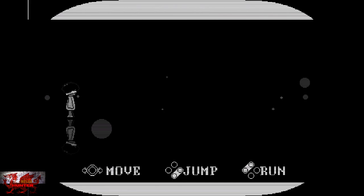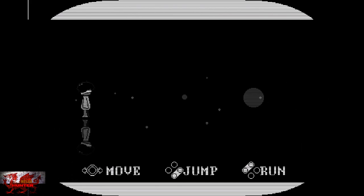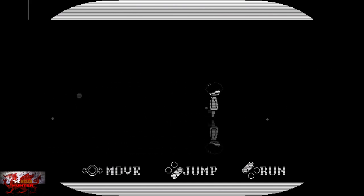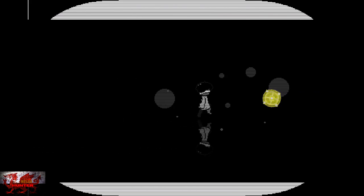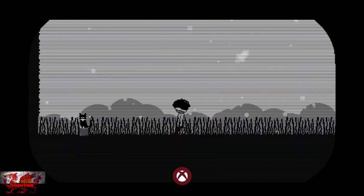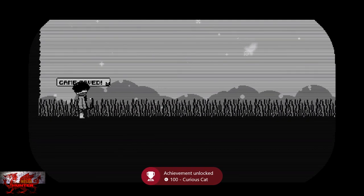There's no main menu, we're just going to be thrust into the game, which is all good. A or B button to jump, X or Y to run, and obviously left stick to move — that's all we're going to need. Press the down button when you see this little fragment, and this will put us into the first level, plus get us the Curious Cat achievement.